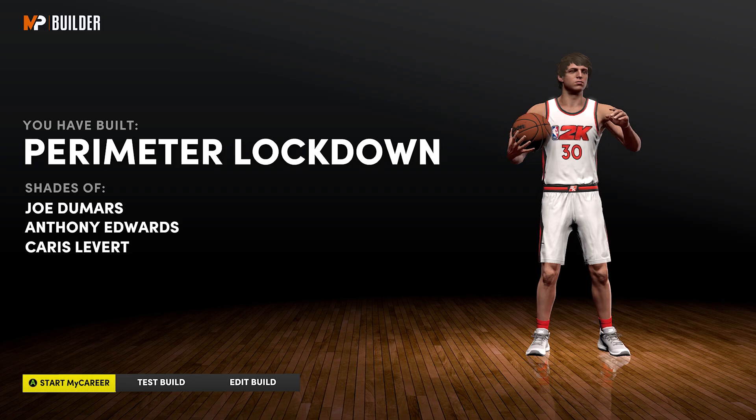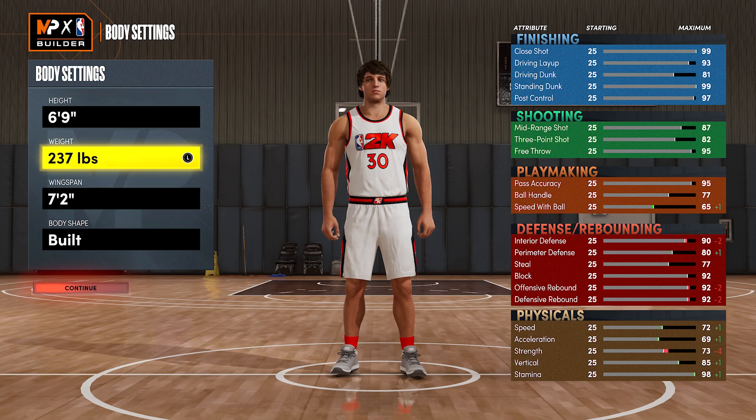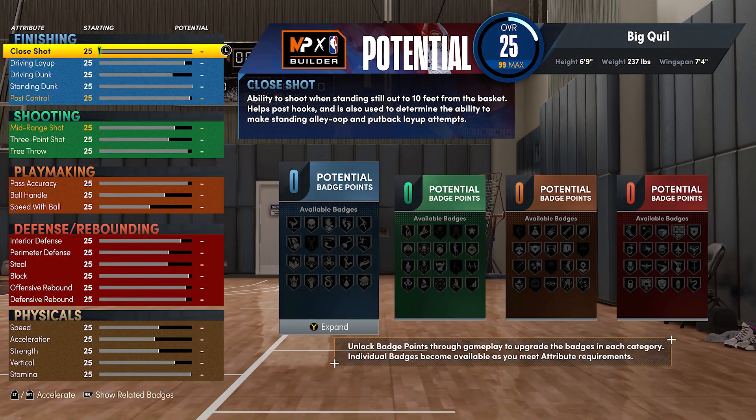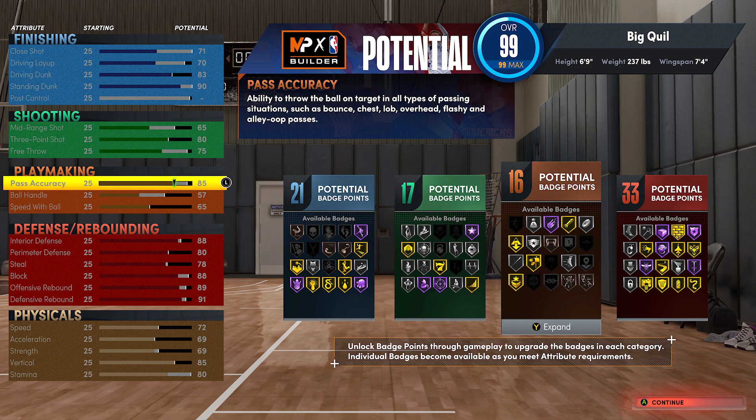For the best center build, you want to make him a power forward. The last two options don't matter. You want to make him 6'9", 237 pounds, with a 7'4" wingspan. Body shape doesn't matter — I go built. Copy these attributes exactly. For the center build, the badge count is 21 finishing, 17 shooting, 16 playmaking, and 33 defensive badges. Unlike the other four builds, I wouldn't suggest running this as your center in Pro-Am unless you have a 5-out scheme. I think for Pro-Am and Rec, inside centers is the move. But I feel like the majority of people watching my videos play Park — so this is a Park center build. It's perfect for the 2s and 3s. You're not really going to get bullied on this build. One of my friends runs this build on the 3s court and does really well with it.